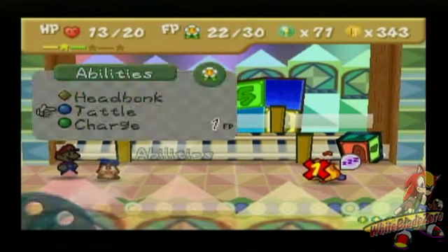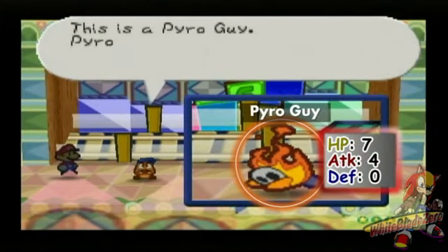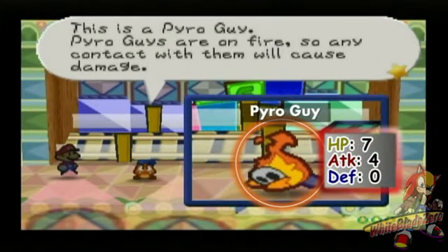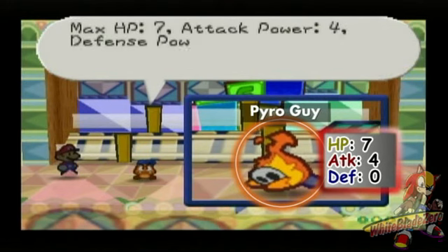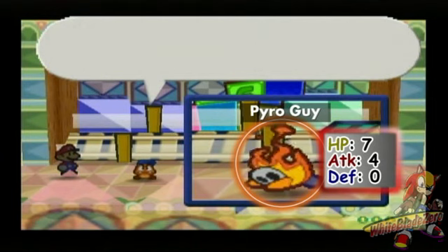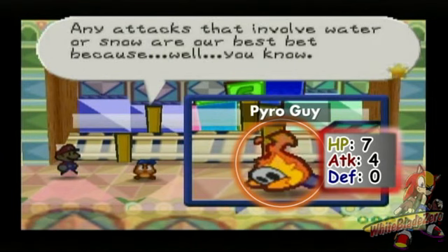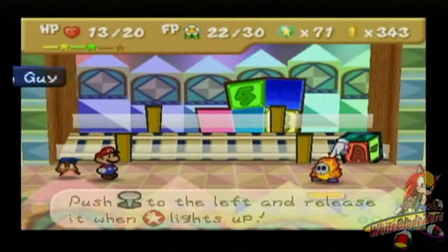Now we'll let Goombario take it away. I was right — it is Pyro Guy. This is a Pyro Guy. Pyro Guys are on fire, so any contact with them will cause damage. HP 7, attack 4, defense 0. Pyro Guy is the strongest Shy Guy we've faced. Goombario was right — water or ice attacks do work here.